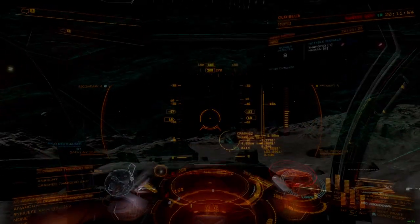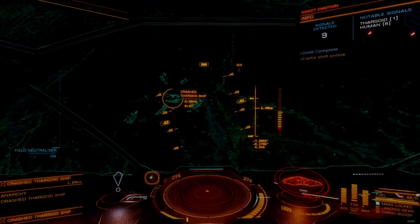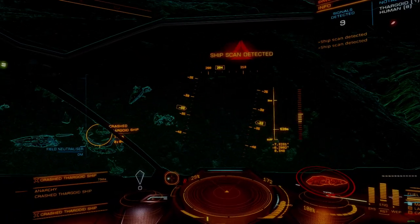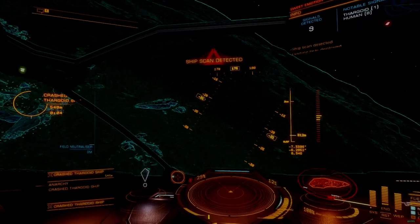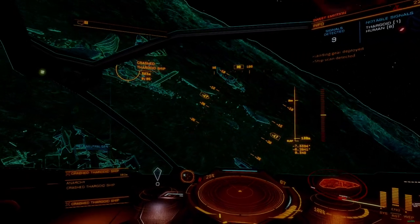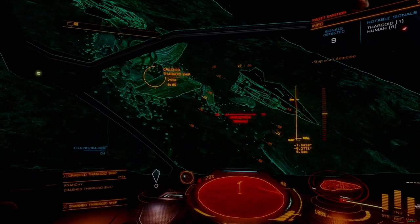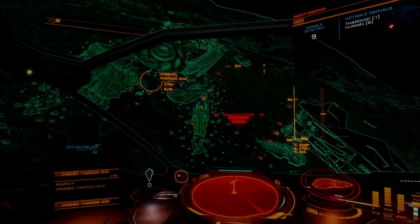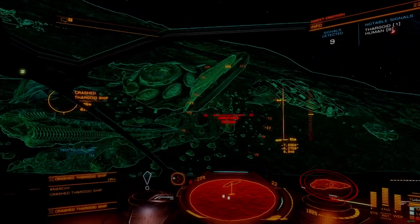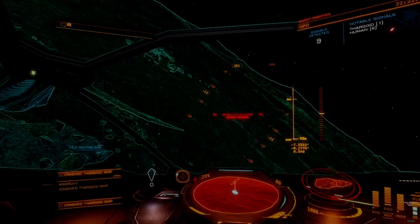Now for the Thargoid probe or sensor. Either one of these devices will suffice, as would a Thargoid Nexus if you feel so inclined. These are corrosive cargo, so be sure that you have a corrosion-resistant cargo rack. The Thargoid probe or sensor is only required to gain access to the area where guardian relics can be converted into unclassified ones. They can be found floating in non-human signal sources, which yields unpredictable results. I recommend visiting a site which guarantees success and can be reliably repeated, so a Thargoid crash site works best.